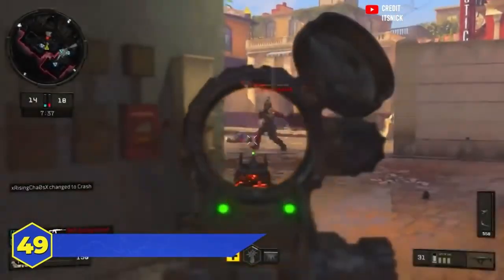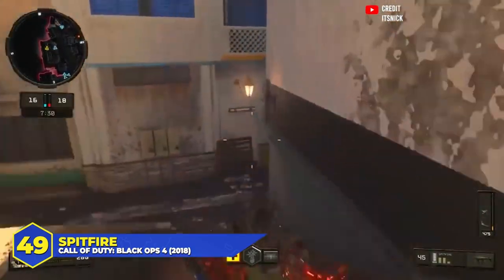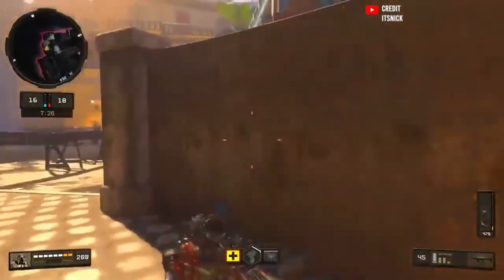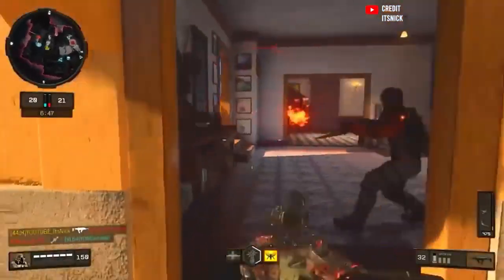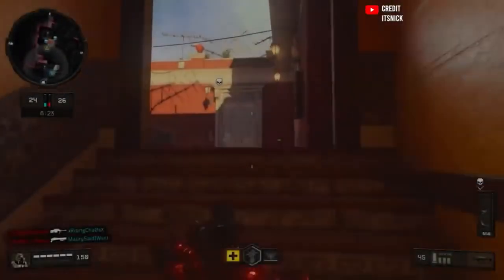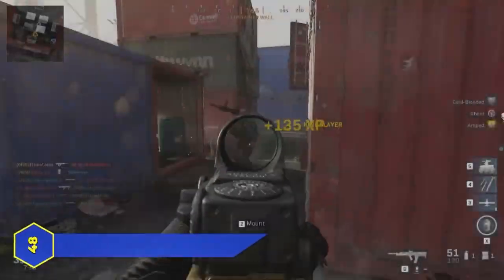At number 49, the Spitfire in Black Ops 4. When the game came out people thought it was going to be the new Scorpion EVO, but it wasn't. It had an impressive fire rate and good time to kill, but the recoil was high and the range wasn't very good — especially in a game with a longer time to kill like BO4. Up close it was a monster, but mid-range and longer it was way too hard to control.